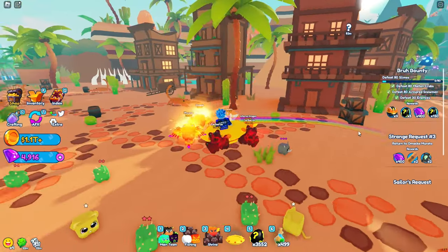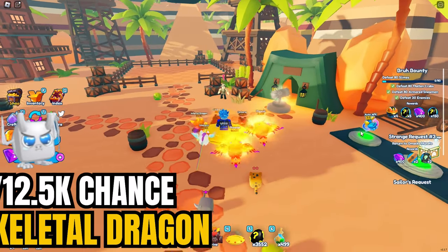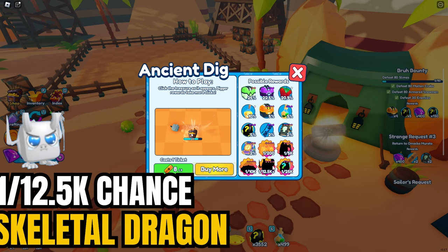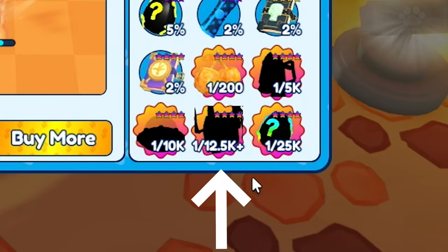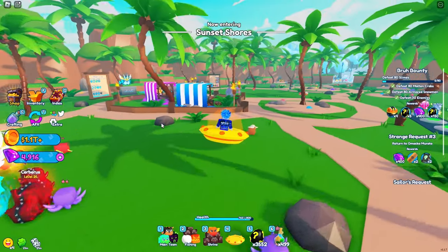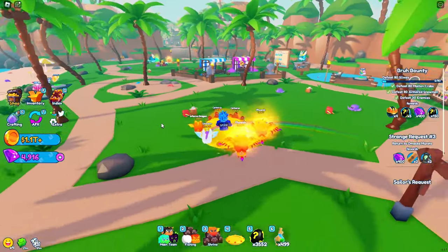The last and final easiest secret that you can get from boss fights or minigames is the one from Ancient Dig, and that is the Skeletal Dragon. Once you open up the Ancient Dig menu, you can see in the possible rewards that the Skeletal Dragon is a 1 in 12.5k chance. Now that we got all the easiest secrets out of the way from minigames and boss fights, let's get into the easiest secrets you can hatch with eggs.